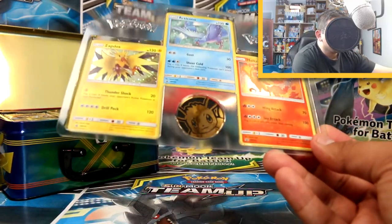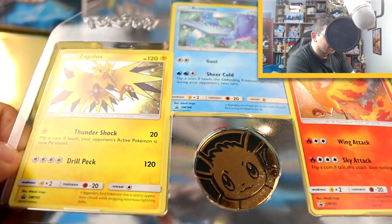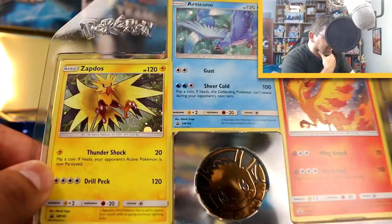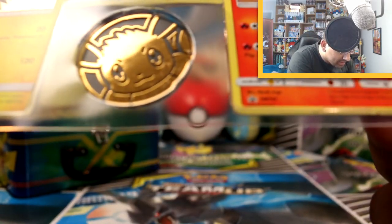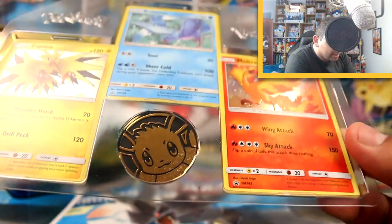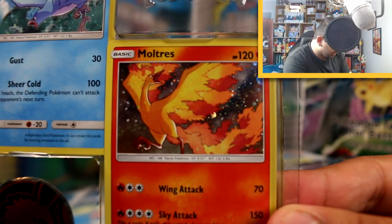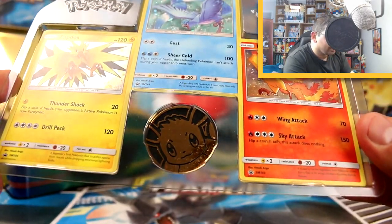These cards are actually the most stunning cards I've seen in a long time. We've got a Zapdos — these are all promos. We've got Zapdos, really good artwork, all done by the same artist, Hitoshi Ariga. Articuno looks really cool. I think Moltres is my favorite though — I just love the fiery feathers. And then there's an Eevee coin, which is pretty cool.